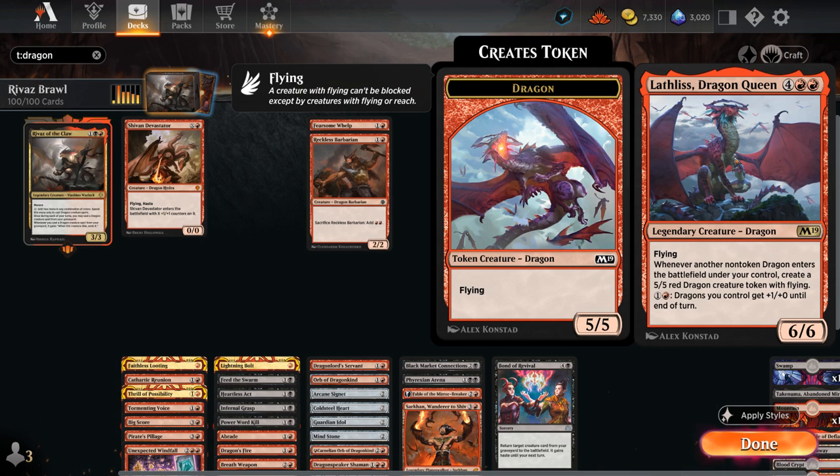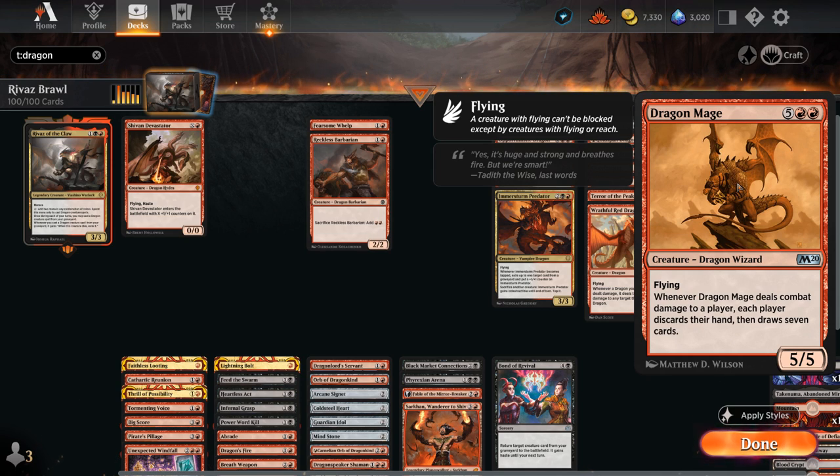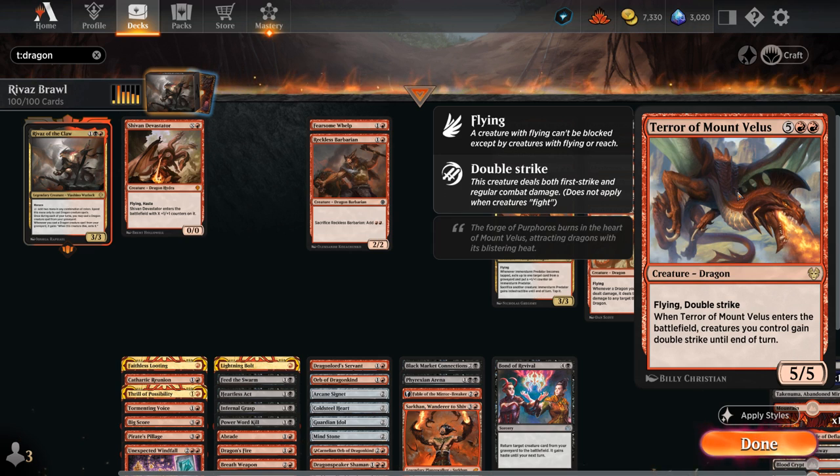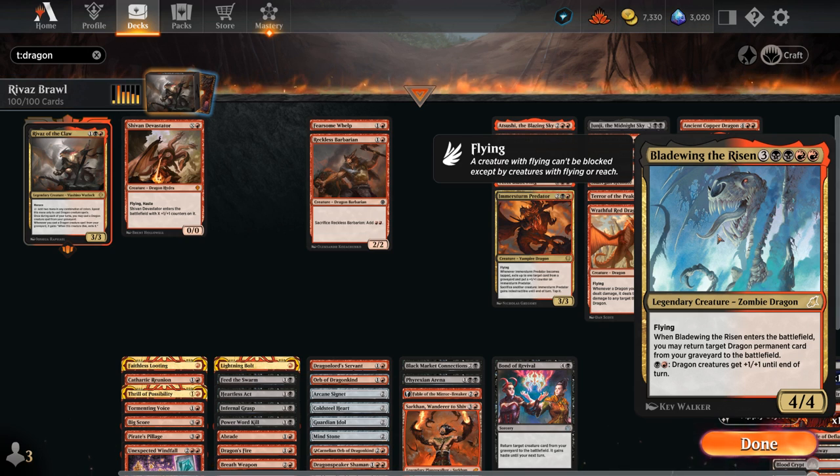Lathliss makes additional dragon tokens whenever another non-token dragon enters under our control. Ancient Brass Dragon can reanimate cards from the graveyard if it connects. Dragon Mage will make each player discard their hand and draw 7 — another neat way to get additional cards in the graveyard for Rivas to bring back. Terror of Mount Velus gives our team double strike when it enters. Dracuseth is incredibly powerful if it gets to attack, essentially splitting up 10 damage across 3 targets. And Bladewing the Risen can reanimate a dragon when it enters the battlefield.